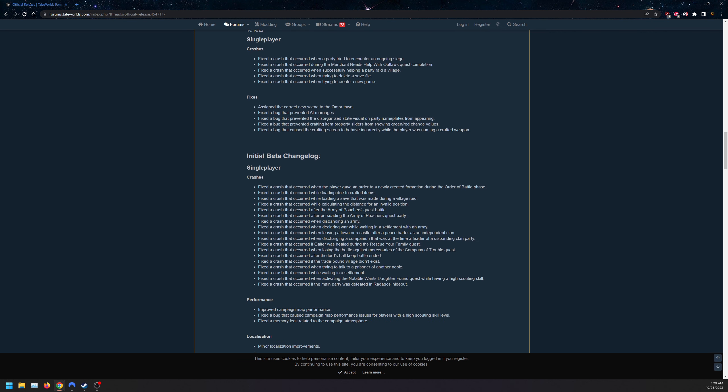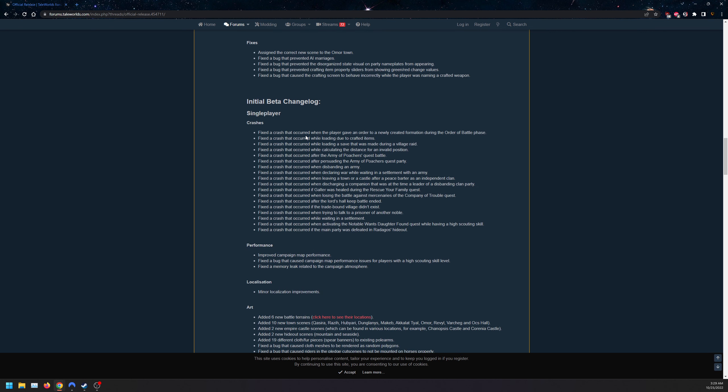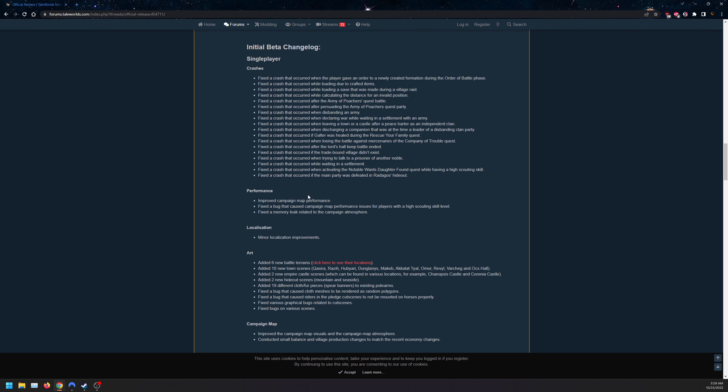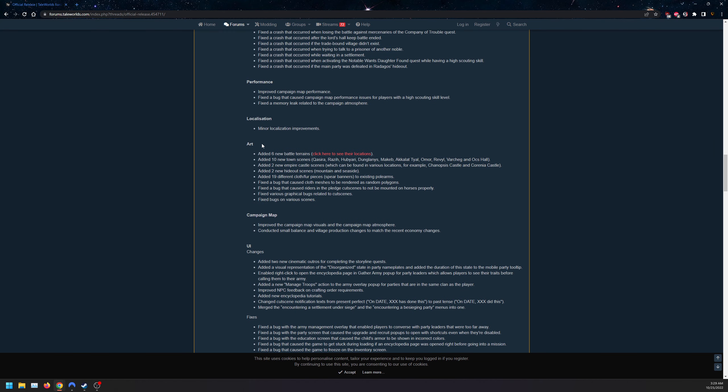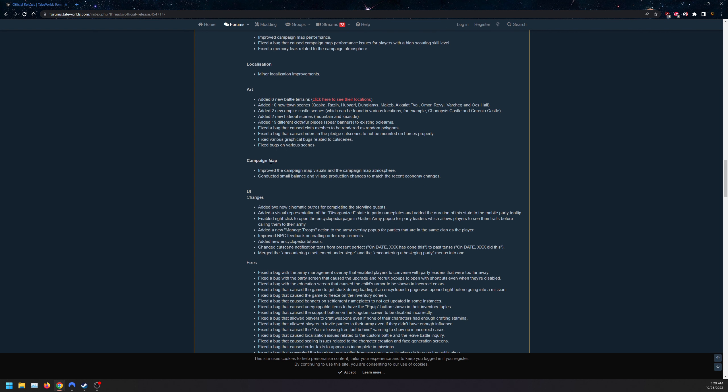Additional 1.9.0 fixes: disorganized state crafting, campaign map performance improvements, fixed memory leaks and bugs, localization with minor language changes for art. They also added six new battle terrains, ten new towns, two new empire castle scenes, two new hideout scenes, and 19 different cloth and fur pieces, along with improved overall campaign map visual balance.